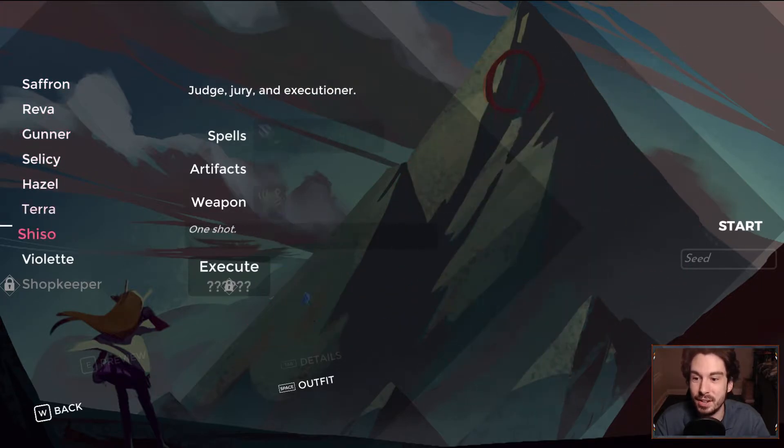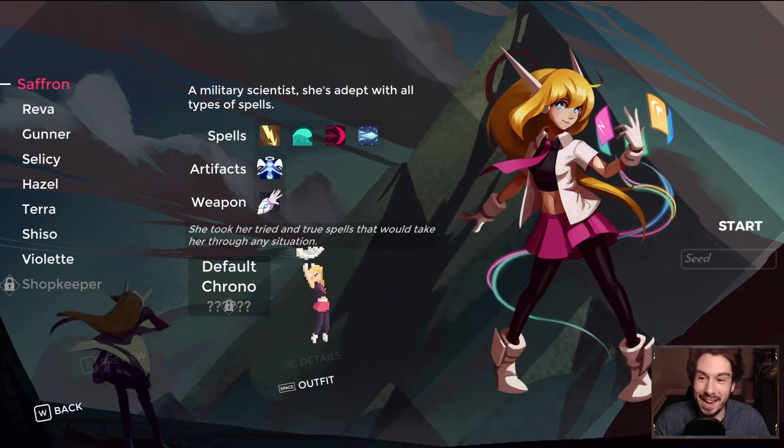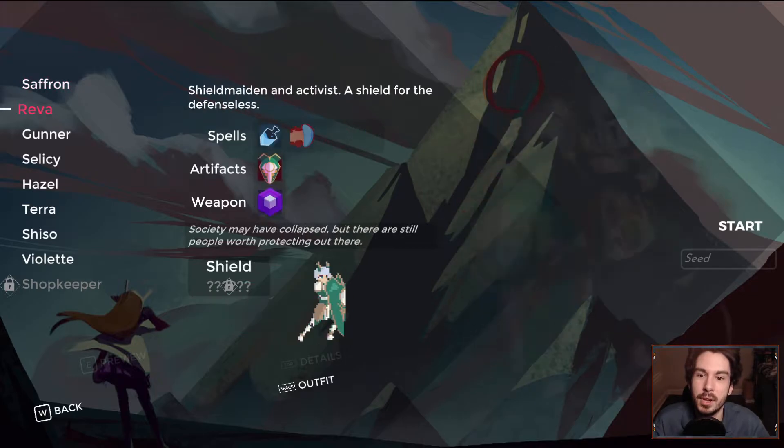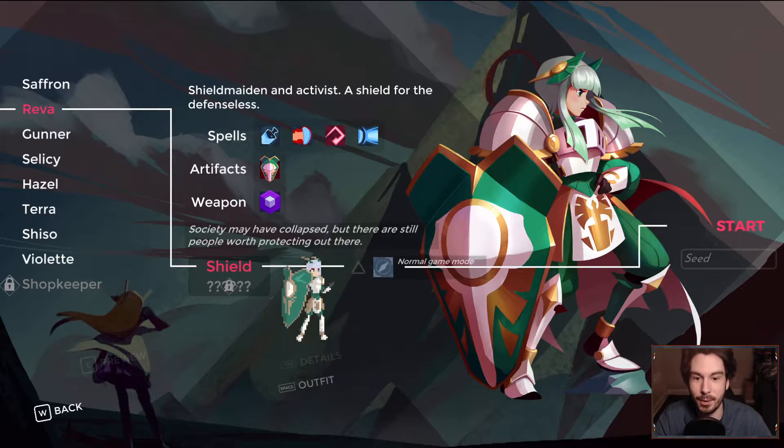Since there are seven days, we're going to play seven different characters. Now the problem is there are eight characters in the game, not counting the shopkeeper who I'll beat someday but not right now. So we're going to play everyone except Saffron, because Saffron is the easiest one to pivot to different play styles. We're going to start from the top of the list and work our way down. That means day one, we're going to play Reva, which is perfect because Reva is my best character.